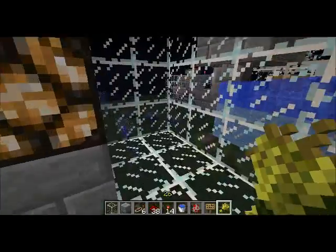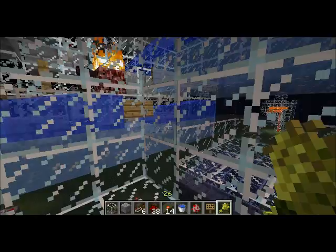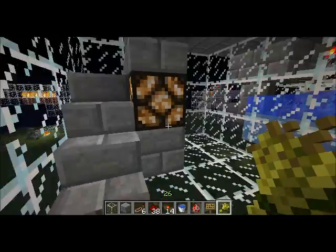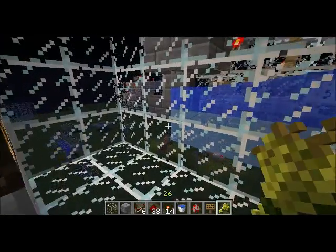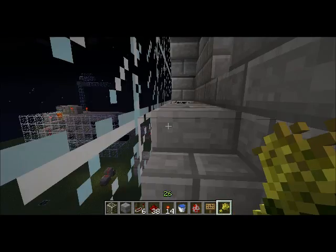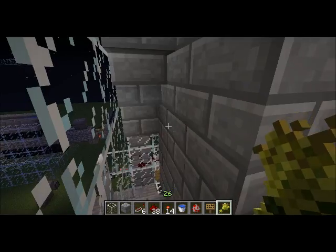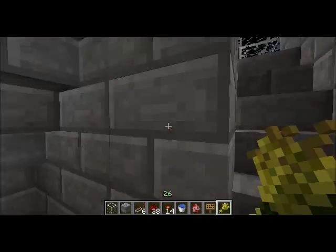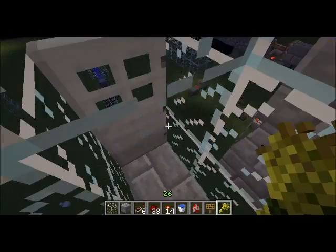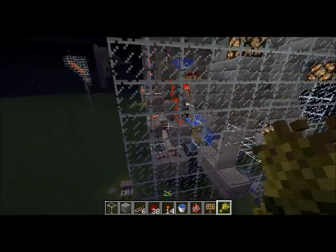Down here is where a minecart station unloading area would go if you added this to your base, so you can send items off to your storage room. Chances are you'll get a whole ton of stuff and will need to make room for it.